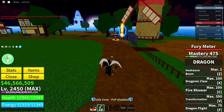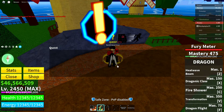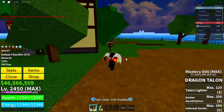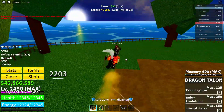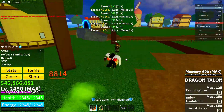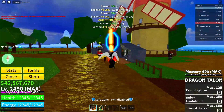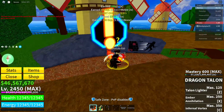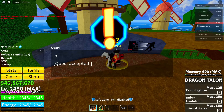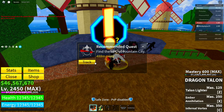Now go over to the Bandit Quest Giver, click on this guy, click on Bandits, click Confirm, and get yourself a quest. Complete it — kill five bandits — and complete the quest. After that, go back to the Bandit Quest Giver, click on Bandits, click Confirm, and get the quest again.